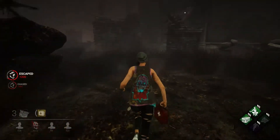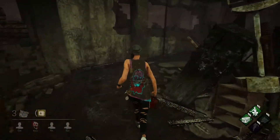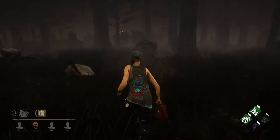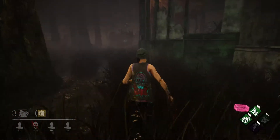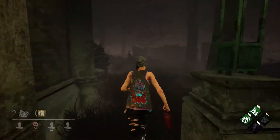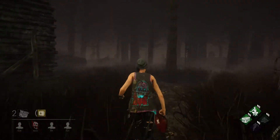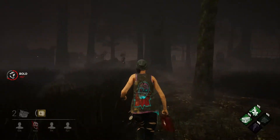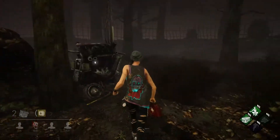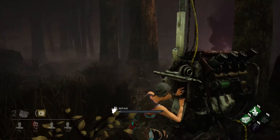We looped that place once and ran straight to the building again and he lost us. I ran out of the exit and he was right in front of me — really funny — then I ran back to the gen and completed it. My teammates have finally done another gen as well, which is great. I'm very glad they weren't just sitting in a locker anymore. We're back on the gen which has zero progress because he kicked it, and we're just a gen jockey now.